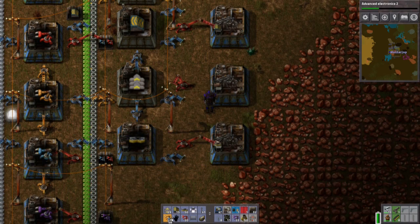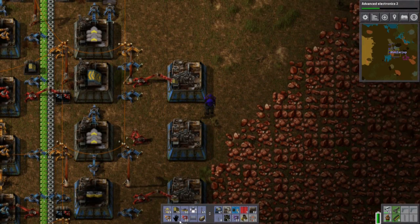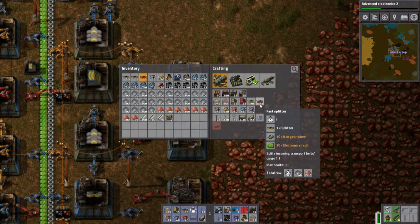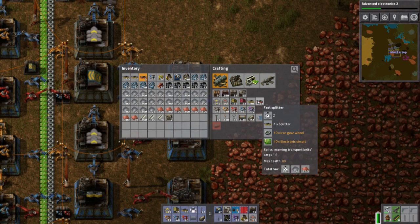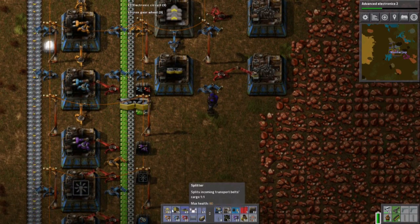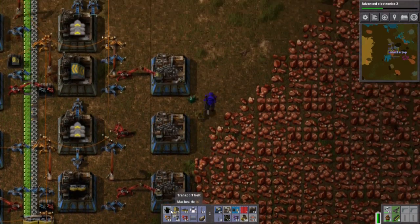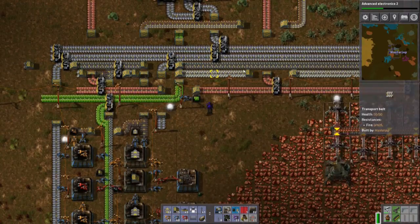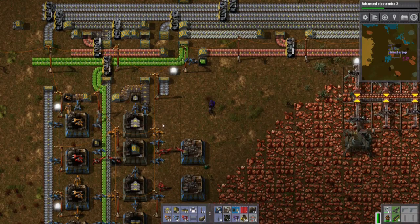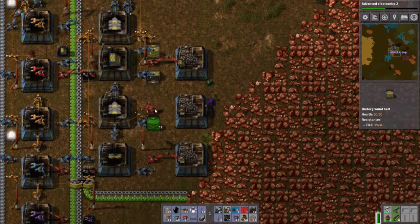This one will need a blue inserter and these all need gears as well. Do they need iron? No, they only need gears, and this one needs electronic circuits. I think one good thing to do is to split this off here and make the splitters there. We need a buttload of gears and I can pull them off from here, but I already have iron here so I might as well do something different.